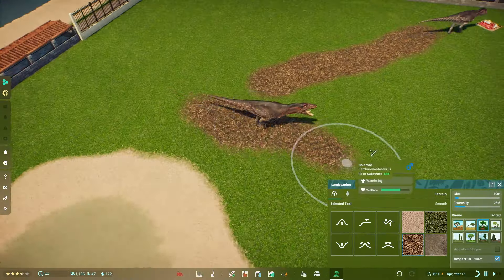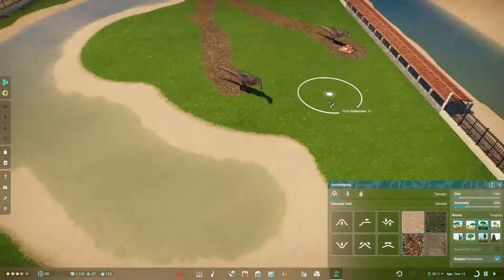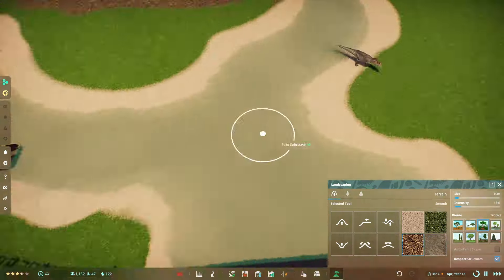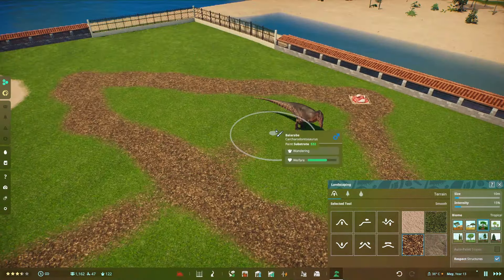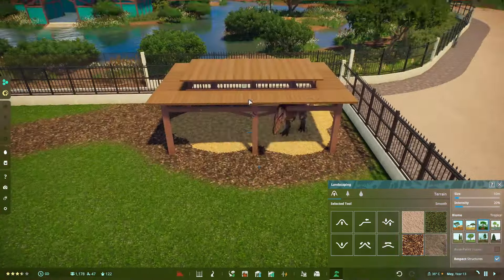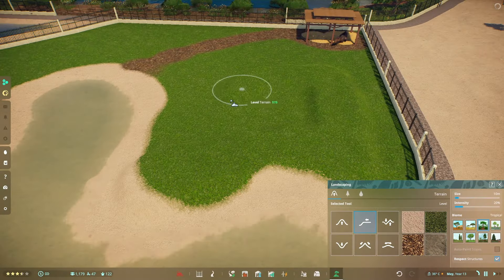Decorating the interior meant I had to follow the Carcharodontosaurus around, putting down substrate wherever they go, except around the sand because that's already a low-grass or no-grass area.